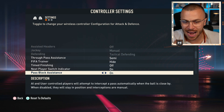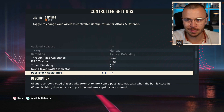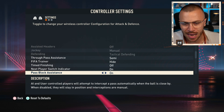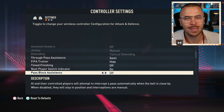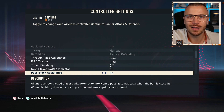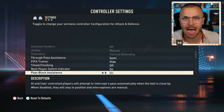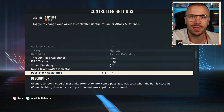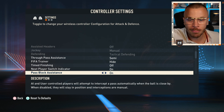Pass Block Assistance: the biggest problem we experience in FIFA is AI blocks. You can deactivate AI blocks by using off, but your opponents are going to use on. It doesn't make sense to deactivate that option — I don't like it, but you have to use it on if you want to take more wins.